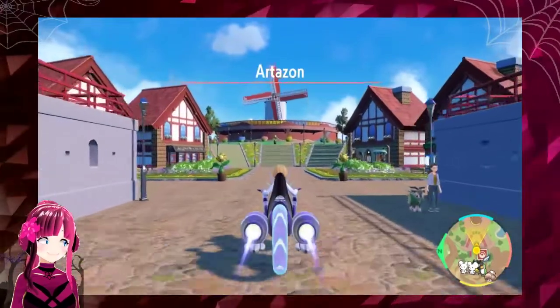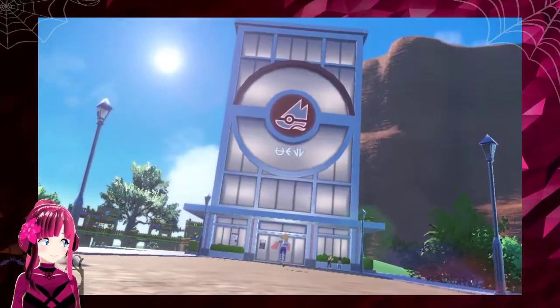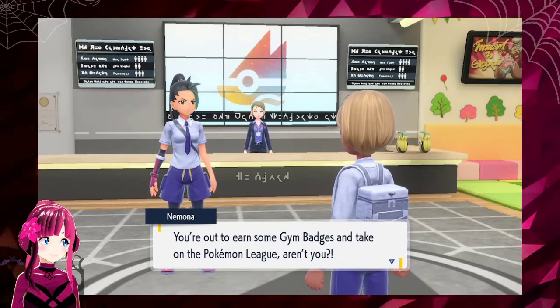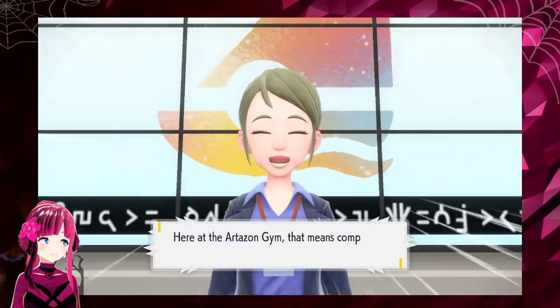Let's check out the town of Artazon next — it looks like one big park. Now that the trainer's Pokemon have gotten stronger, it seems she's made her way to a gym. She's following Victory Road, the story where you'll conquer all eight gyms to achieve champion rank. Nemona, the battle-loving trainer who'll show you the ropes, is all fired up.